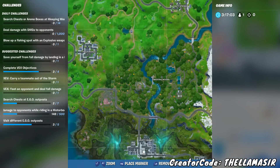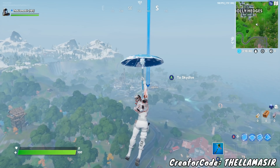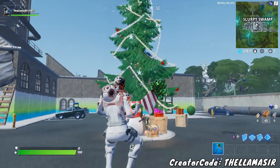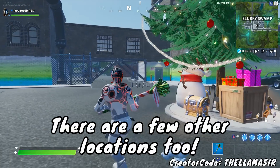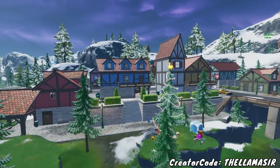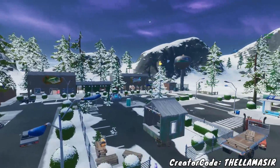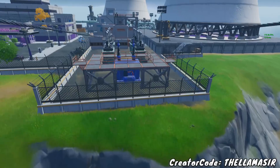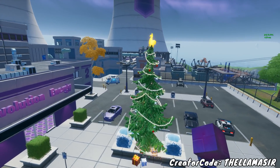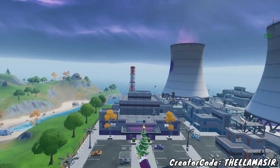The final one in this little route is down towards Slurpy Swamp. Skip Weeping Woods and go right over to Slurpy Swamp for the final location. The tree is right next to the big main building, right out in front of it. There are a few other locations as well: Misty Meadows has one towards the river side, Lazy Lake has one towards the center more on the northern side, Retail Row has one out in the open. Towards the top right of the map, the only one I'm pretty sure has one is Steamy Stacks, but since that location is so far away from the rest, I'd personally avoid it and just go with the five locations I showed you.